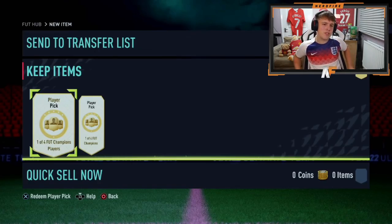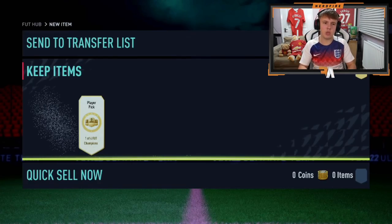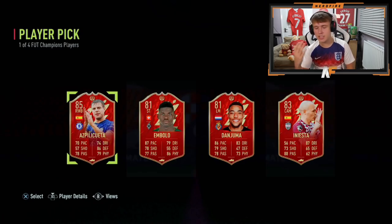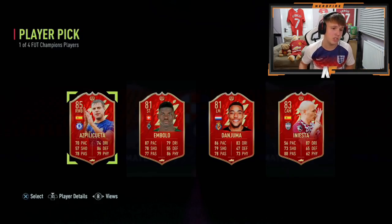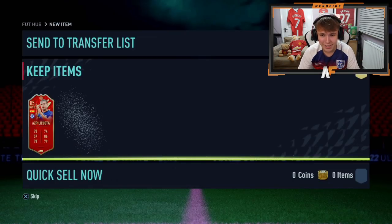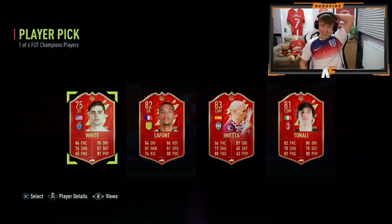Man KJ with the player picks. First one up — okay, this is genuinely rigged. Like, it's not even a joke at this point. How many Azpilicuetas have we seen in this left slot? I might have to put a counter on the screen — it's like half one in the morning but seriously, how many? Player pick number two — Azpilicueta again, he needs to have a day off. Iniesta for the rating or Tonali for usability, I guess. Not the greatest set again.